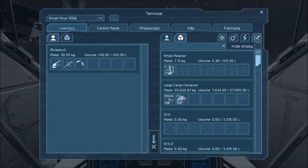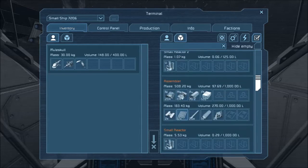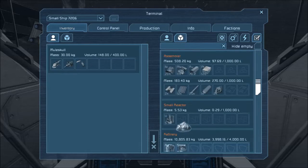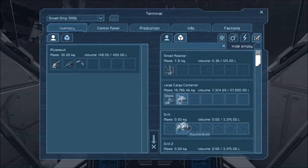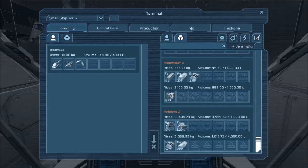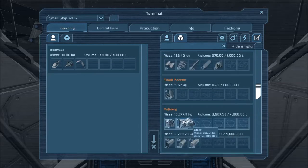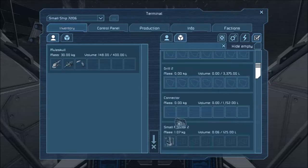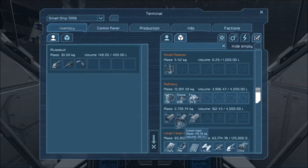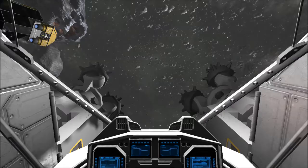Let's go into my inventory and move some of the stone and iron into the refinery. Stone there - we'll take half the iron. Oh, that one's full already! We'll move it to the cargo container or the second refinery, which is full for the most part. Let's move as much as I can into the refineries, and we'll put the rest in the large cargo container. It'll automatically move into the refinery once it's done.